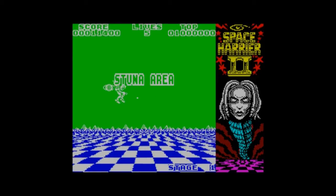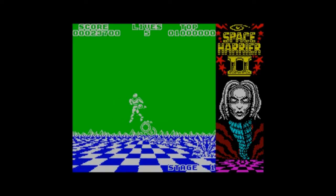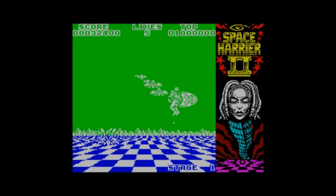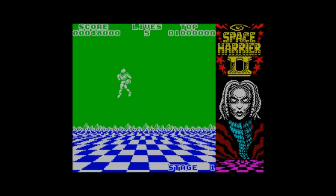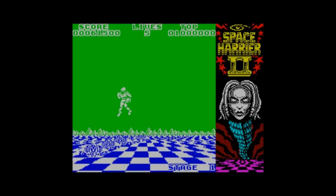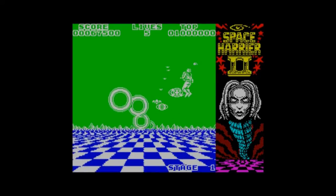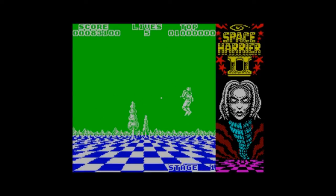Already I can tell by the graphics colours this game is going to prove a bit tricky, as you're in the stunner area and everything's the same colour — makes it tricky. This music is quite cool though. I'd have to say it's easier on the Commodore Amiga just because of the colour differences, but let's try and ignore that and see how far we can get.